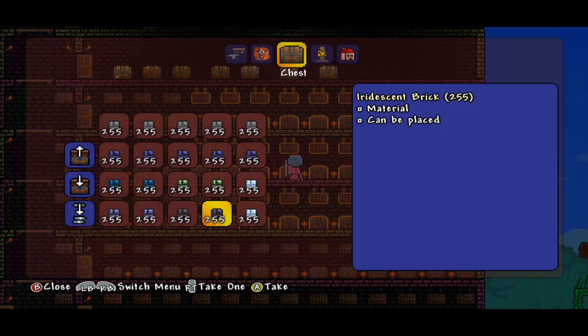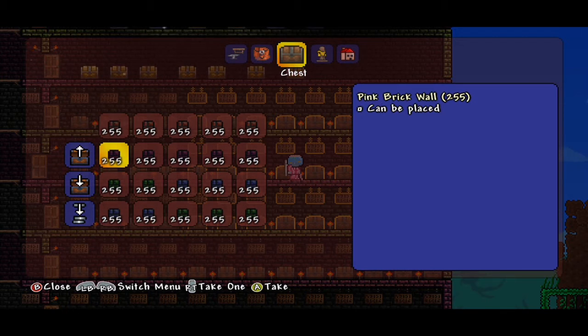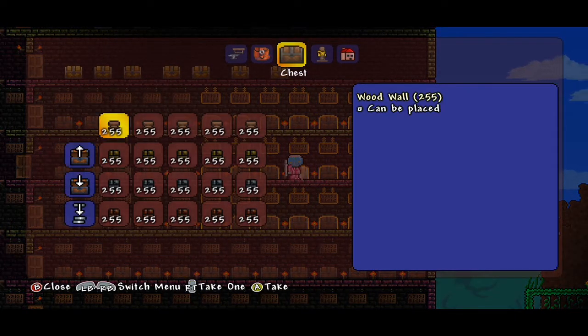We have cobalt, mithril, and snow — after fighting the frost legion for so long in our community builds, I can't stand it. We have iridescent brick and demonite brick. We also have red brick wall, pink brick wall, green brick wall, and blue brick wall.